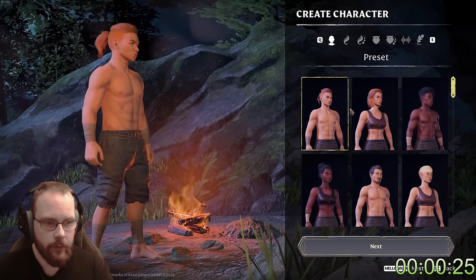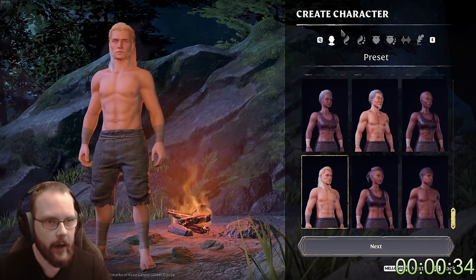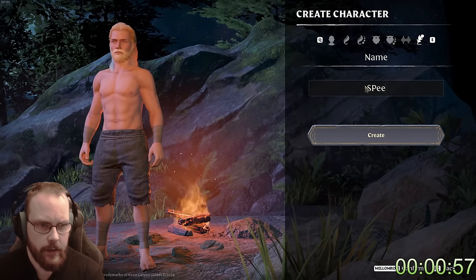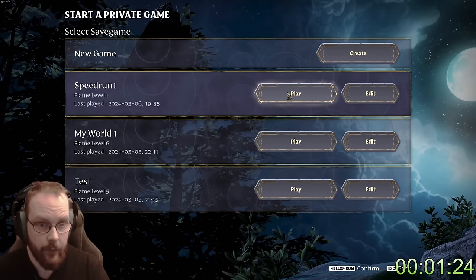Let's create a new character. Hmm, who shall we make? Okay, let's make a sort of warrior — I think that is fine — except of course we need a better beard. Yes. Speed run one. Speed run one. Done. Okay, speed run one. Here we go.